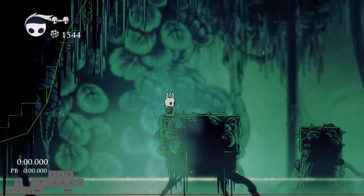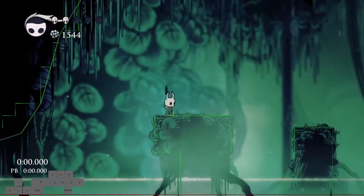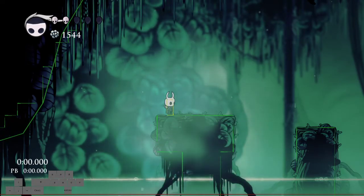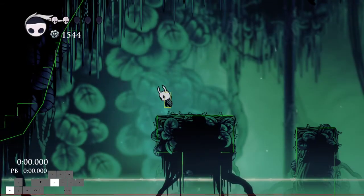So how wall boosts work is essentially what you want to do is dash into a wall and jump during the middle of your dash. Because the game allows you to jump during the middle of your dash, what it does is it changes the direction of the dash. So if you're dashing to the right and you jump in the middle, you'll be dashing to the left.